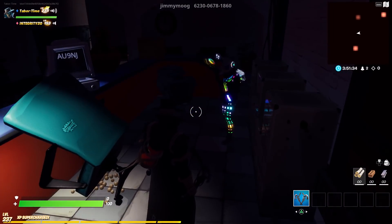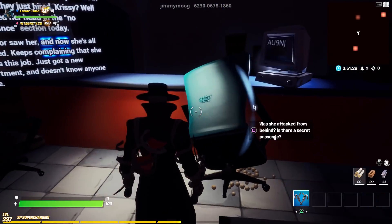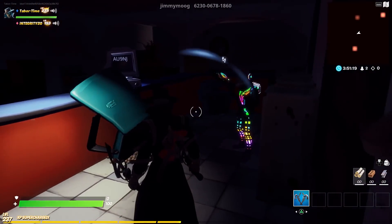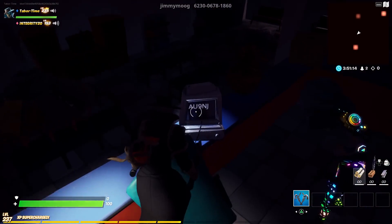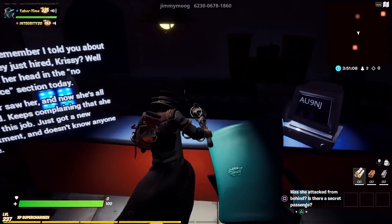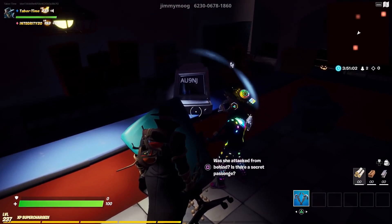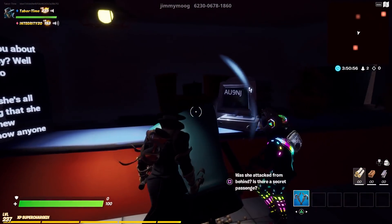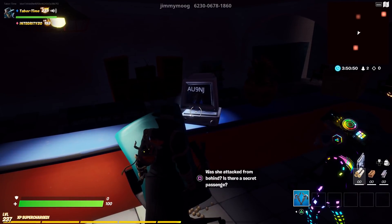AU9NJ. And then if you want to just keep going, the next step is you got to interact with this computer. Does anything else happen if you keep going? Well, I got stuck — you can't keep going, but I got stuck. This is really all you need right here though, this code. Yeah, it's super easy. So that part where you told me to go near the wall, you have to do that to make the code appear? Yes. You go there and then cause when you first start, this whole room was dark, but the light turned on here and then the computer turned on here too. So this is the first one — AU9NJ.